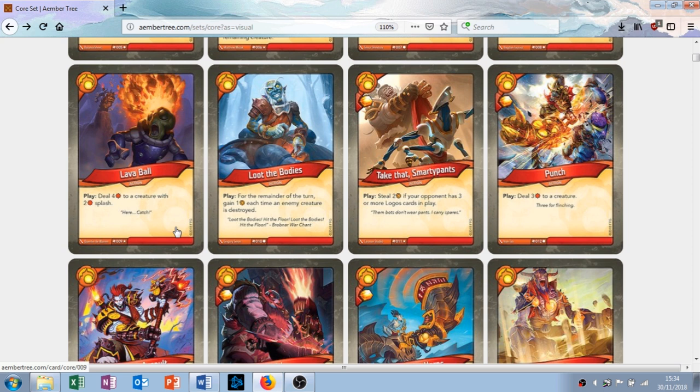Loot the Bodies is an action card with the play ability: for the remainder of the turn, gain one amber for each time an enemy creature is destroyed. If you've got a big board set up and you know you're going to be fighting this turn, this card is pretty good. You could potentially get five or six amber — loads of amber, really. Especially if you play it in conjunction with Follow the Leader, suddenly you might be wiping out all of their things and getting loads of amber. That could be a really good turn; it could decide the match. If you don't have any creatures on the battlefield it's kind of useless, but if you're at an advantage on the battlefield you can really double down on that advantage. As a common, I like this card.